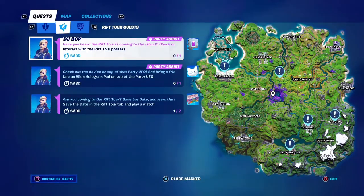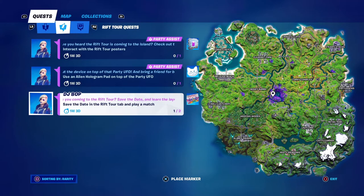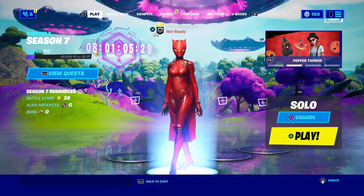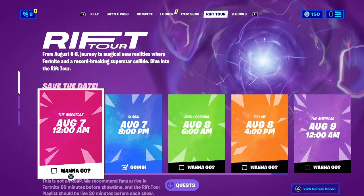If you open up your quests and go over to Rift Tour Quest, you're gonna see three missions that you have a week and three days to complete. This gives you an in-game spray, an emote, and a loading screen. Once you start the game they're gonna throw you into the Rift Tour tab — a brand new tab right next to the item shop.